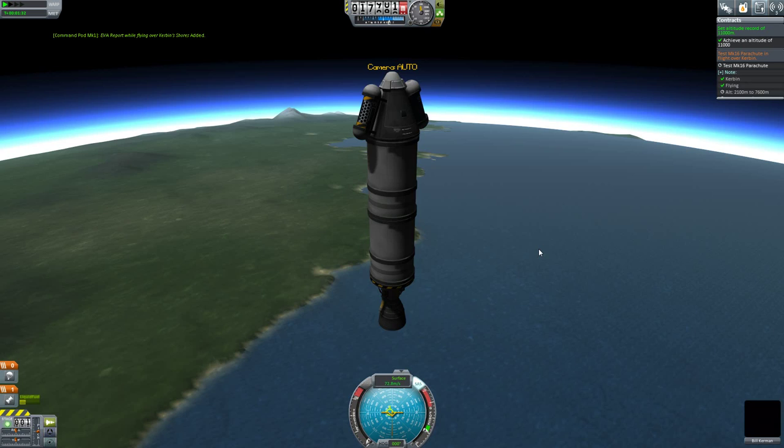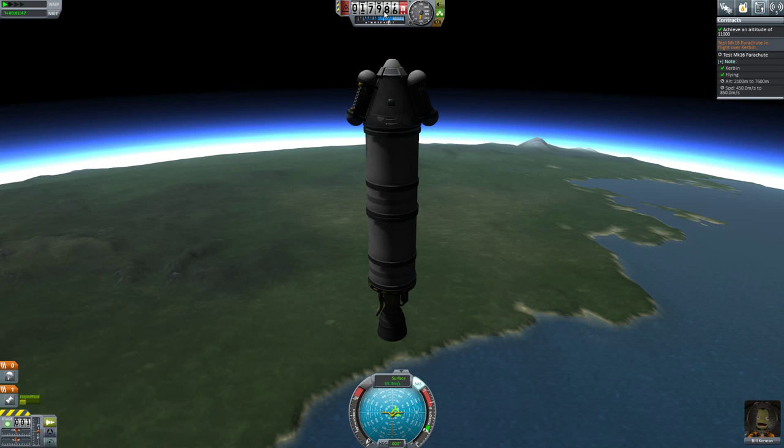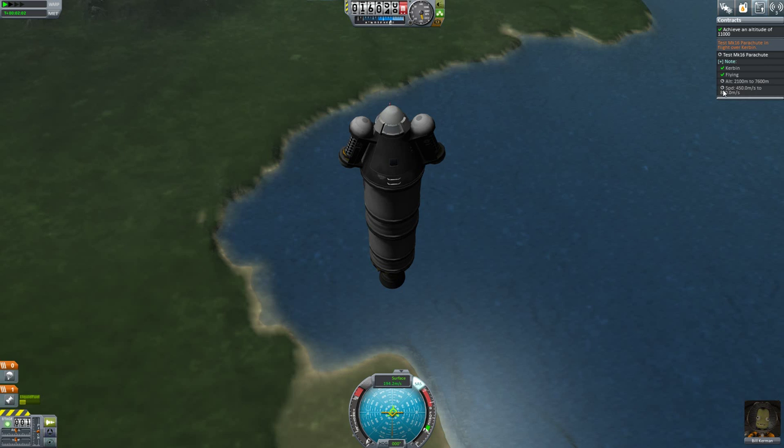Alright, so now we're going to want to monitor as we start falling. We're going to monitor these conditions — we have to be at 7.6 kilometers and going at this speed. We're starting to fall now, a little higher than what it said it wanted. But that's okay, we can just fall. As we fall we're going to pick up speed, and we can always adjust it if we start going too fast. I don't think we'll be going too fast.